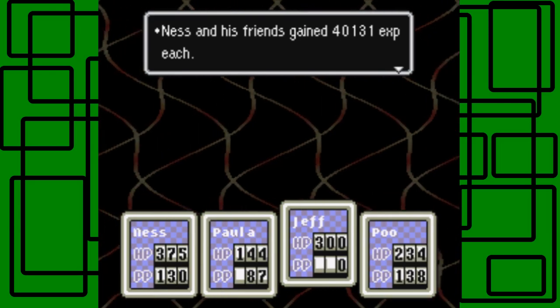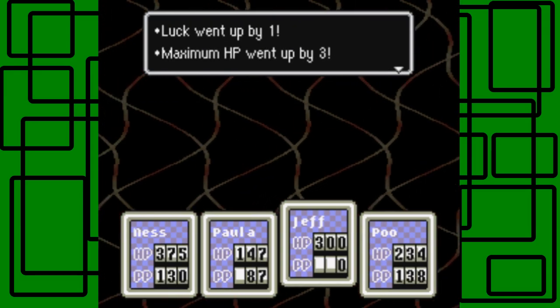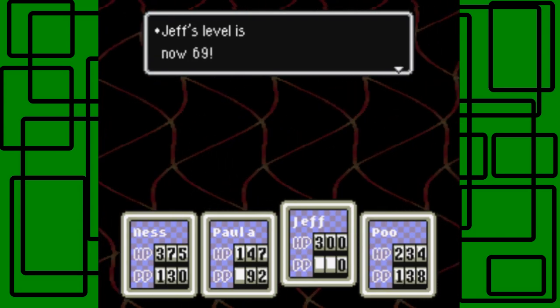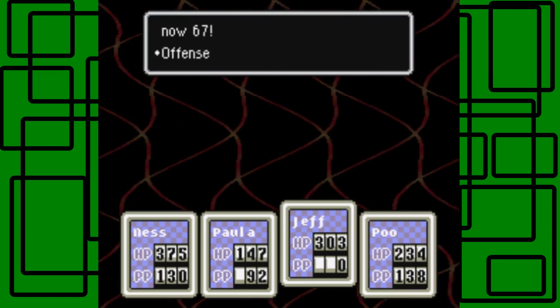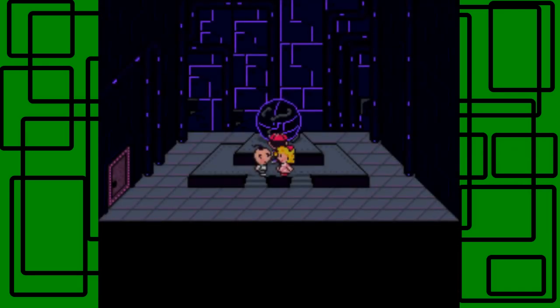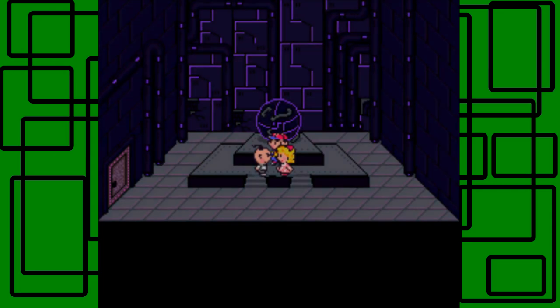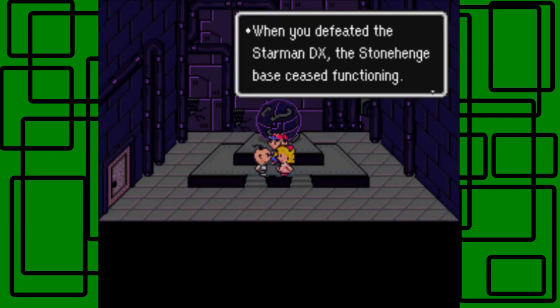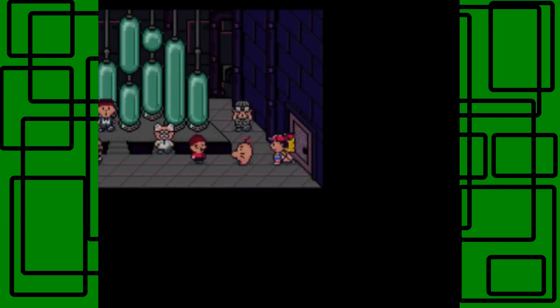Ness and friends gained 40,131 experience each. Paula is now level 71, Jeff is now level 69, and Poo is now level 67 — so everyone except Ness leveled up in that battle. We made the place go shaky — when you defeated the Starman DX, the Stonehenge base ceased functioning. That's good for us if it means freeing all those people. And we did — nice!